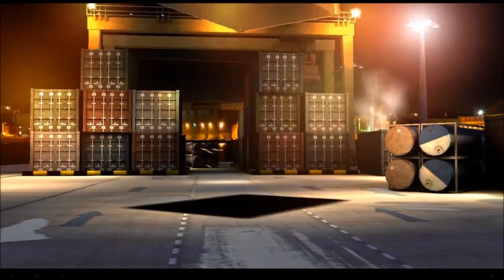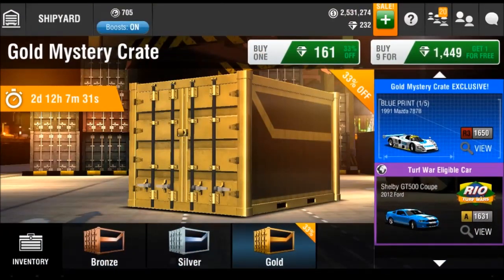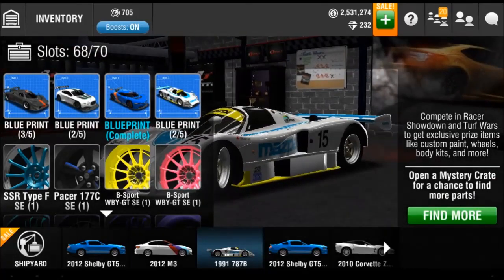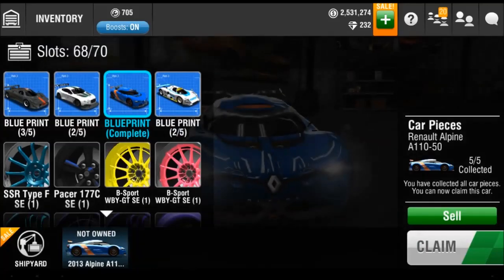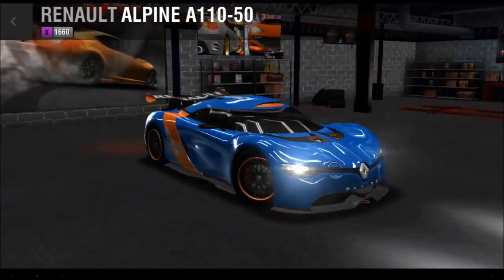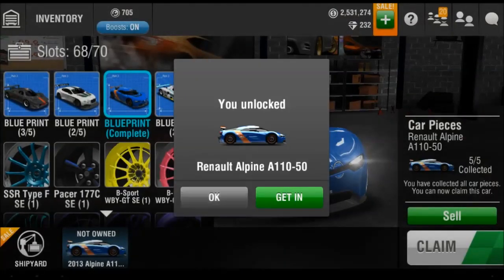One more. We actually did manage to complete something with the very last crate we were able to open. That was kind of scary honestly. As you guys can see, this is not real — we have 3 blueprints for the Zonda, 2 for the Bentley. But we did complete the Alpine, which is better than nothing. I actually do quite like these cars. They are not the fastest X-class cars because the Ferrari is, but still pretty nice. So we are gonna claim this and be glad that we got something at least.